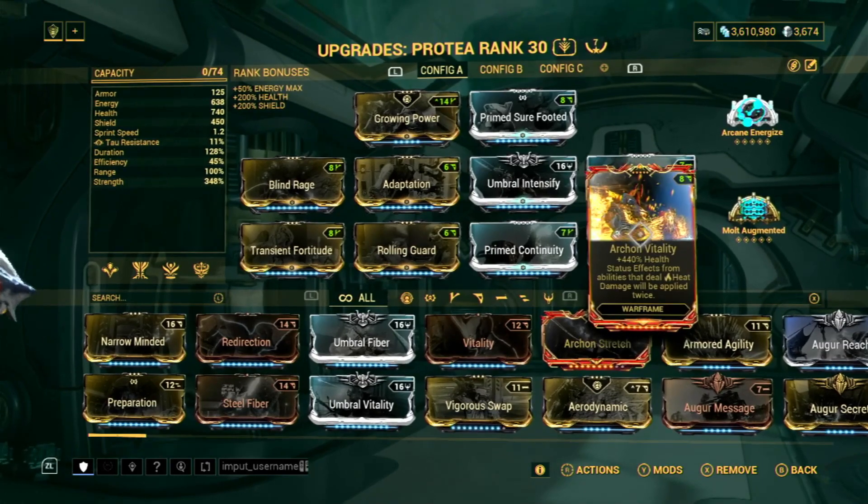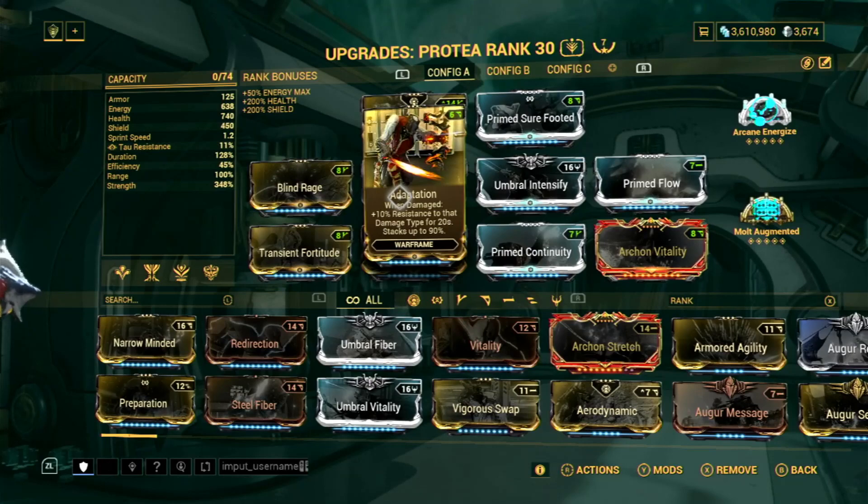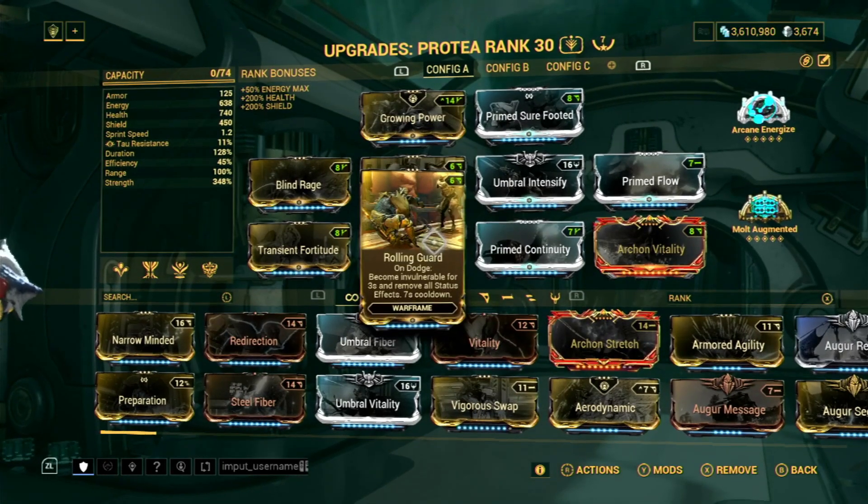Arcane Vitality will give you Health and extra Heat procs on Blaze Artillery. Adaptation and Rolling Guard are for survivability — these mods are very useful in Steel Path missions.